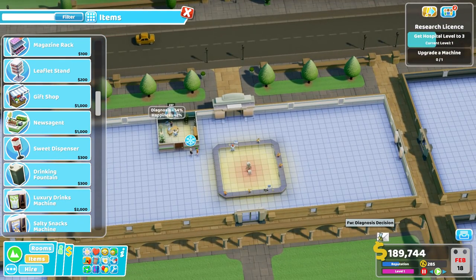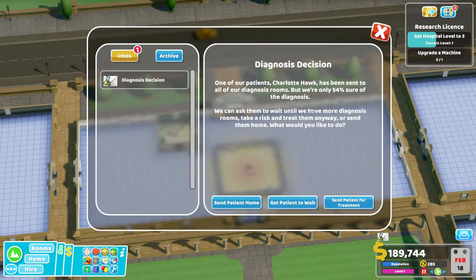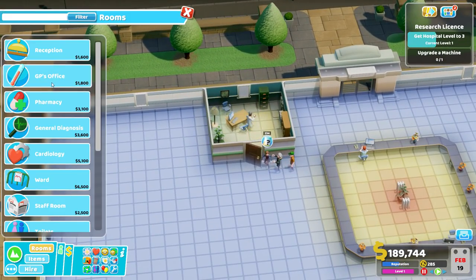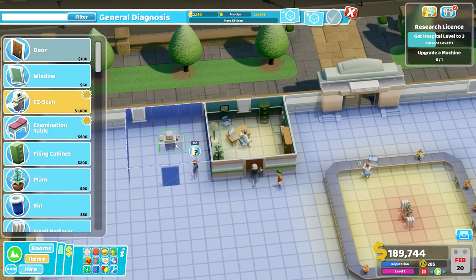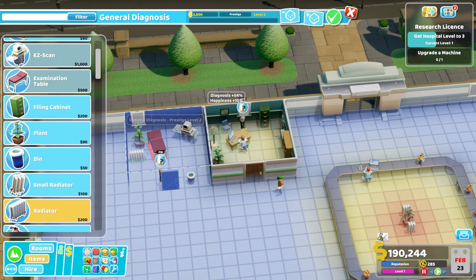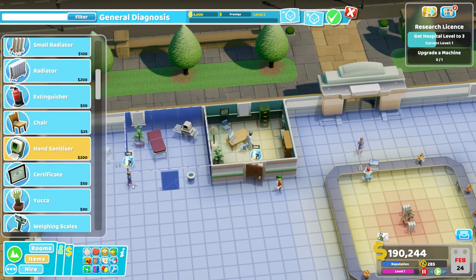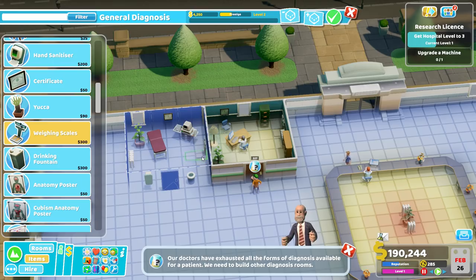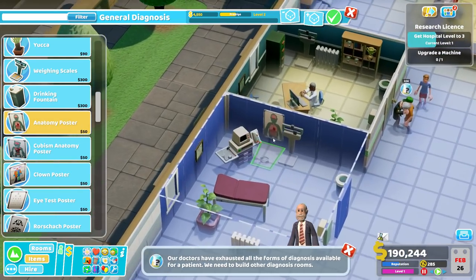Let's do a little mini waiting area. What's this? Diagnosis decision - Charlotte Hawk has been sent to all of our diagnosis rooms and we don't have that many, only 54% sure. Maybe let's send her to a general diagnosis next door. So if she doesn't mind hanging around just for a few moments, we can hopefully diagnose her condition a bit better. We will have a radiator in there, and a hand sanitizer over the door. Certificate over the machine, weighing scales for some more.